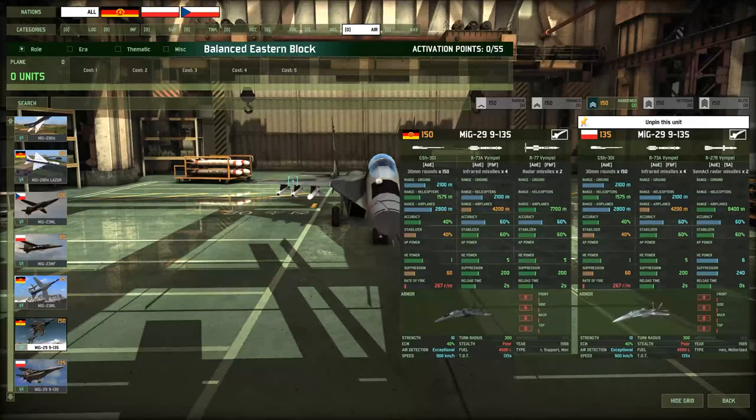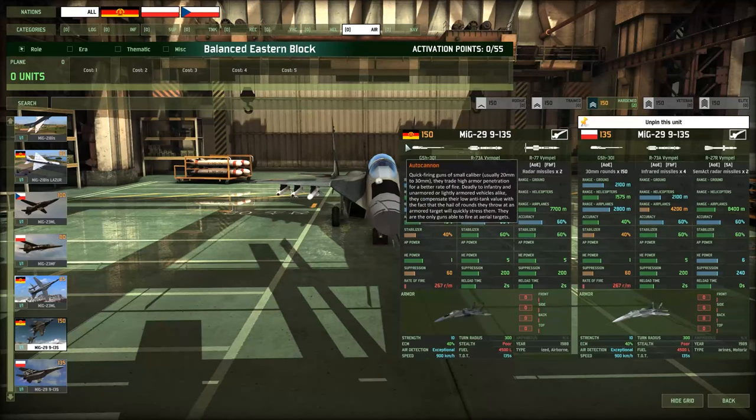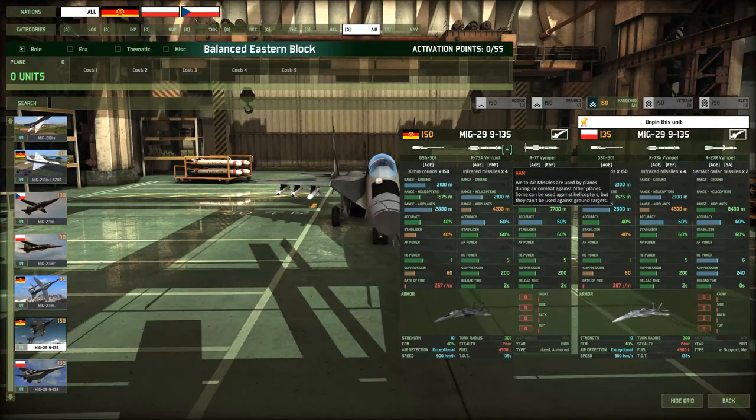Hello everyone and welcome back to Wargame Red Dragon. We're continuing our jaunt through the armory for the Eastern Bloc Coalition and today we're finally into the air tab. We're taking a look at air superiority fighters, and the two of particular note are the Polish MiG and the East German MiG. We have a balanced and expert player with us here today to talk about which one is more valuable and which one should be in your deck.